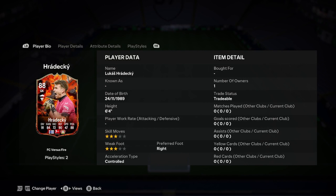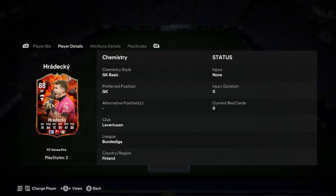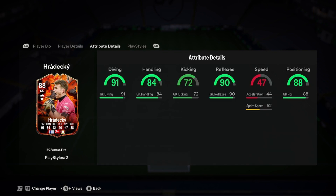He's 6'4", 3-star, 3-star, right foot, controlled acceleration type. 6'4" is good for a keeper — quite average I think. And then in terms of linking him, it could be quite difficult considering he's from Finland. But the Leverkusen and the Bundesliga is a good linker.